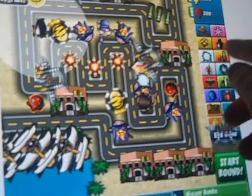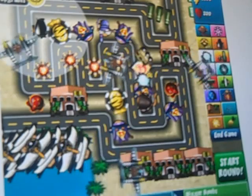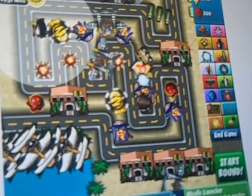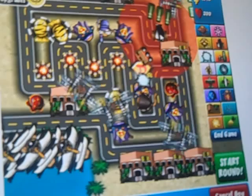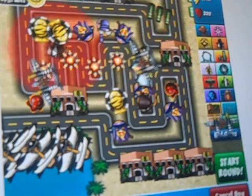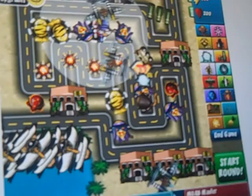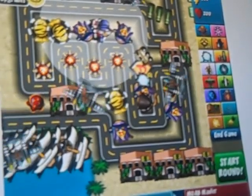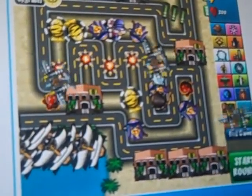We're going to go ahead and upgrade them and buy them. The cannons can shoot anywhere within their radius, but this guy only shoots at one spot in particular. We're going to try to buy another MOAB mauler, but we don't have enough money. So we're going to start round 76 and get enough money.